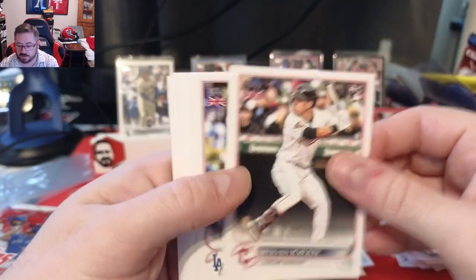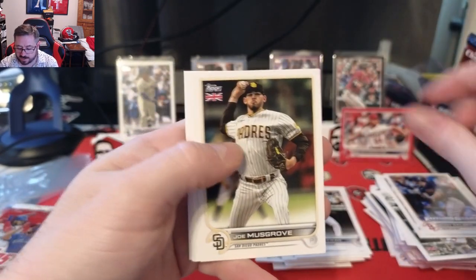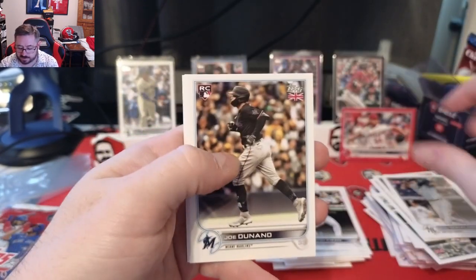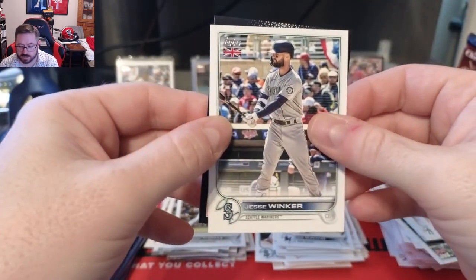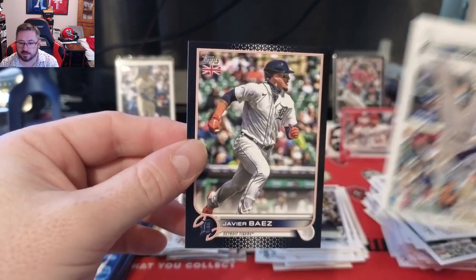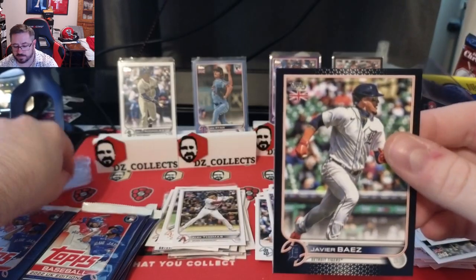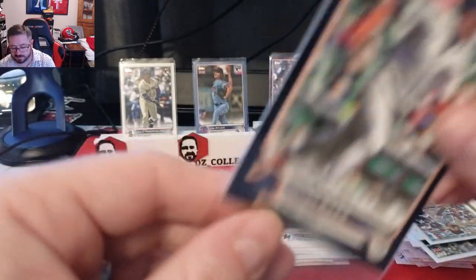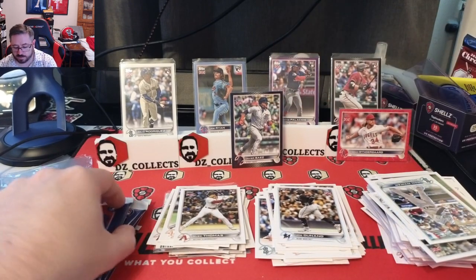Pack fourteen: Steven Kwan rookie, Freddie Freeman, Bobby Dalbec, Joe Musgrove, Josh Donaldson, Jack Flaherty, Alec Thomas rookie — good postseason — Jesse Winker, and another parallel — a black parallel: Javier Báez numbered to 125 for the Tigers. Not really what we're looking for, but can't win them all.